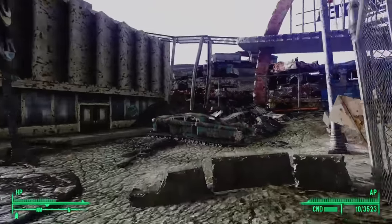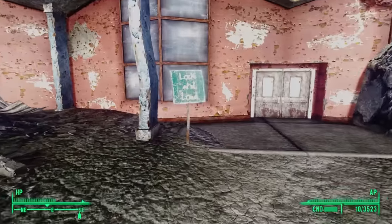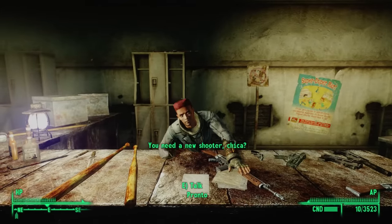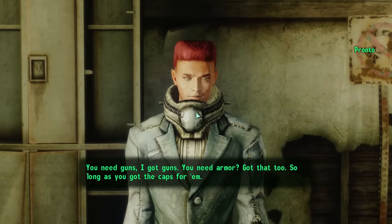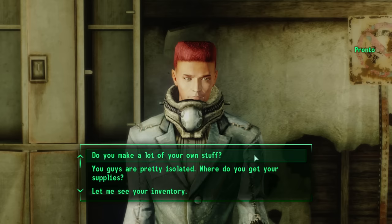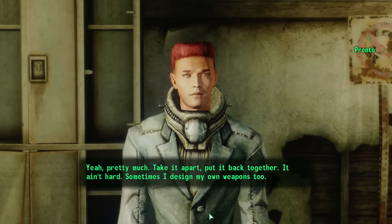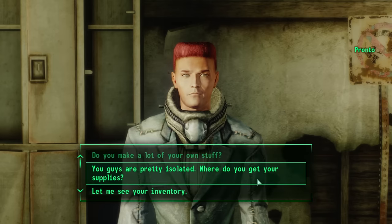Before going on to the town square, let's head back and explore the restaurant. The restaurant is now a shop called Lock and Load, and opening the main door we see its proprietor standing behind a counter — named Pronto. "You need a new shooter? You need guns? I got guns. You need armor? Got that too. So long as you got the caps for them." "Do you make a lot of your own stuff?" "Yeah, pretty much — take it apart, put it back together. It ain't hard. Sometimes I design my own weapons too."